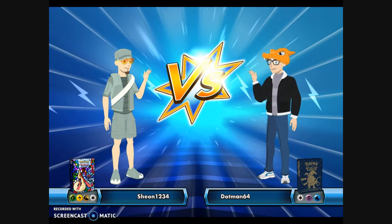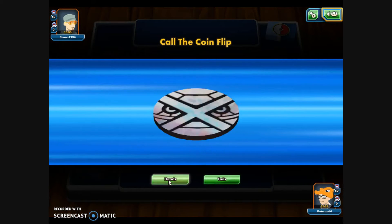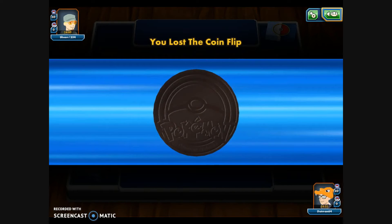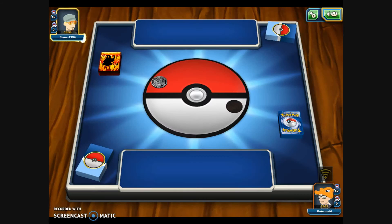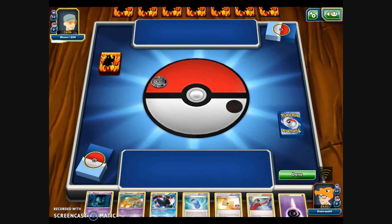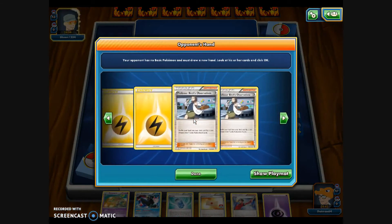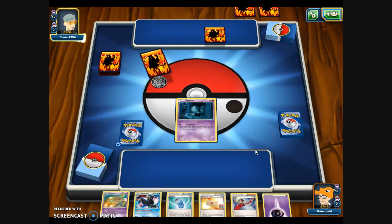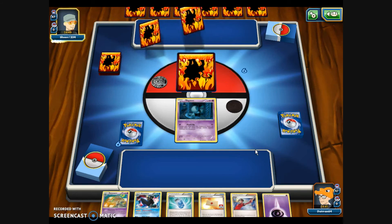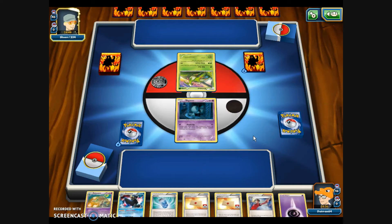Alright, we're up against Xion1234 with a Grass, Lightning, Dragon, and Colorless deck. We flip the Metagross coin, choose Heads, get Tails — so they choose who goes first and pick themselves. They had no Basics, so we take a Mulligan card, and it looks like they have a Quilladin. This could be a possible Chesnaught Break deck with some Lightning Energy in there as well. Pryzion is in.